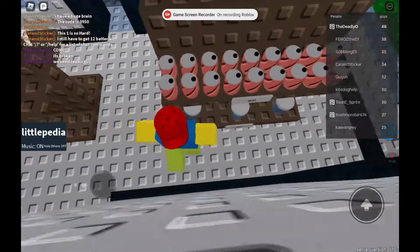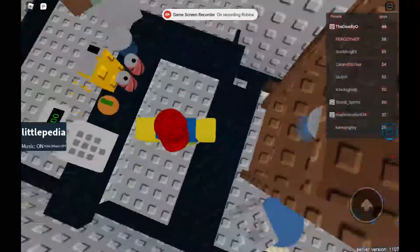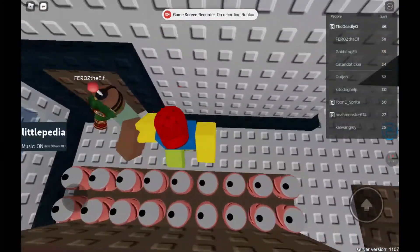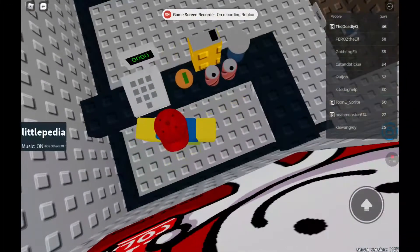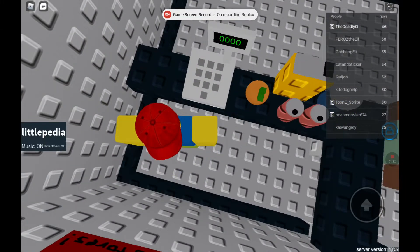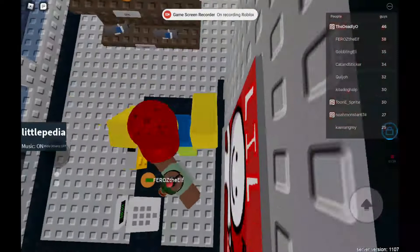Discover their prices and then add all the total prices up. Then you would open this door right here to get cashier guy. You can use the calculator to figure out the prices.